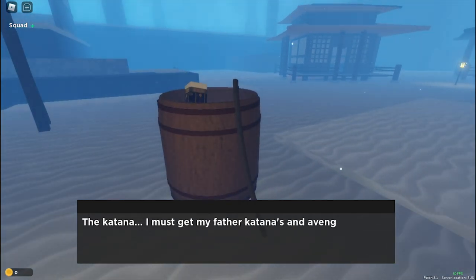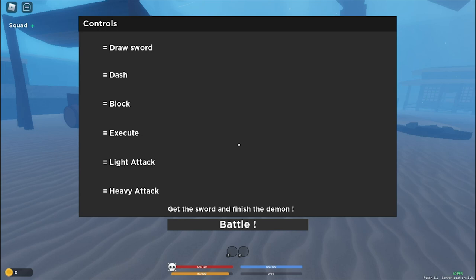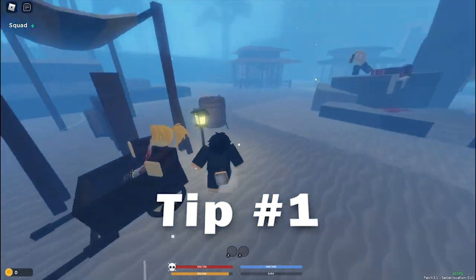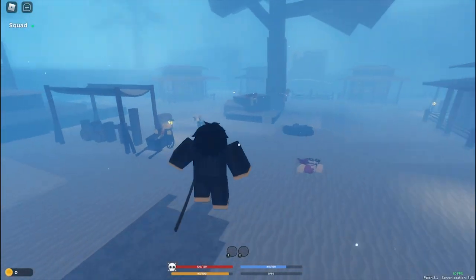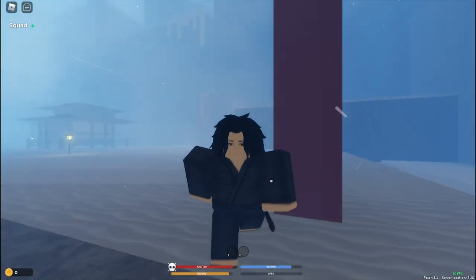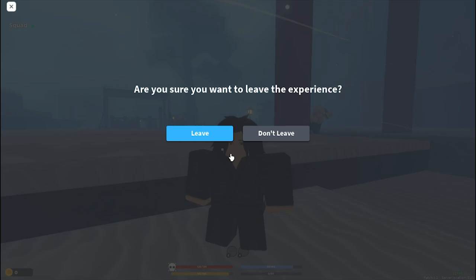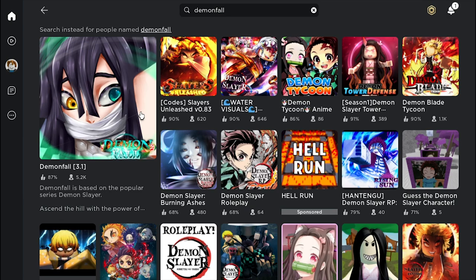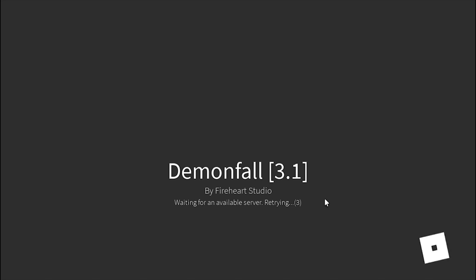Here's the best tip that literally no one thinks of. The first step: just go straight and take that sword — you don't have to fight that guy. Then press Escape and leave the game. After you leave, just rejoin Demon Fall. I'm not skipping any part of this — I just left the game and rejoined, and now you're going to see the magic.